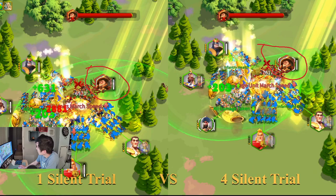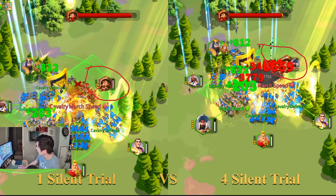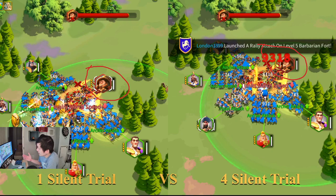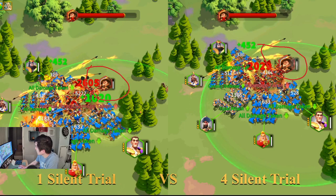After the first skill, the Janket scan on the left side was able to cast the skill a little bit faster compared to the right side — but only about a millisecond faster, even though I'm using 4 Silent Trials compared to 1. I don't see a very big difference there. Not much difference even after about 17 seconds. Are we going to see a major difference here? Not a big difference.